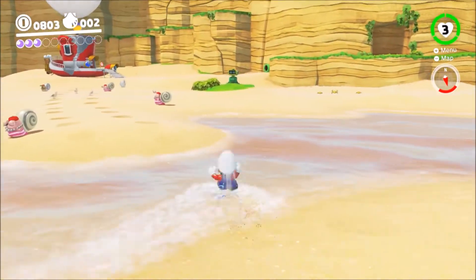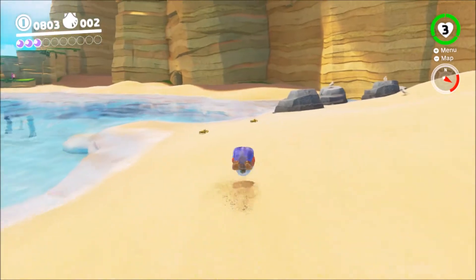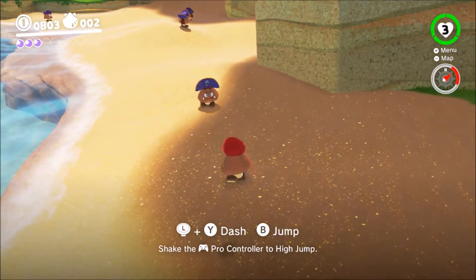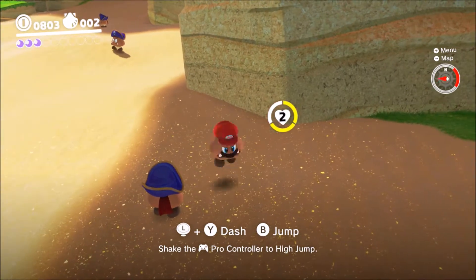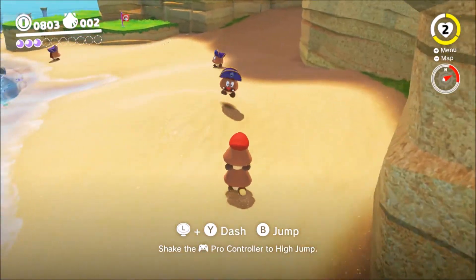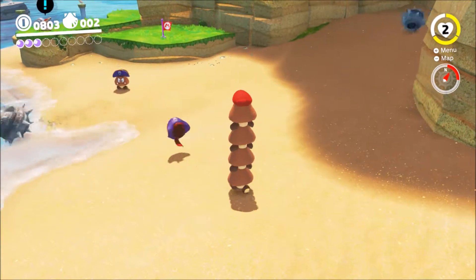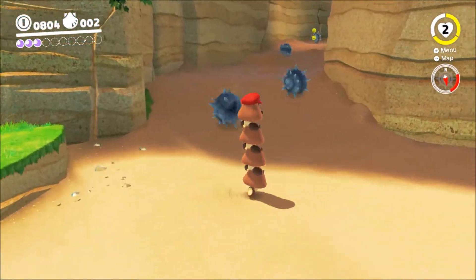Another moon we can get is the one where we have to bring a stack of Goombas to a Goomba lady. We can use the high jump that we do by shaking the controller instead of the normal jump. It is a little bit harder because I'm not very used to it, but it is definitely a possibility. I don't know how many we have to bring so I'll just bring as many as possible — I think four should be enough.